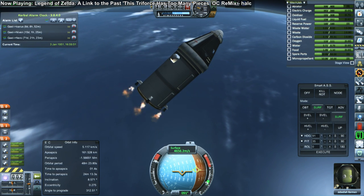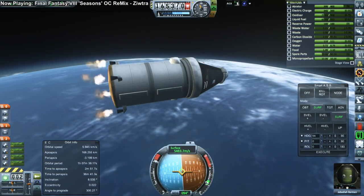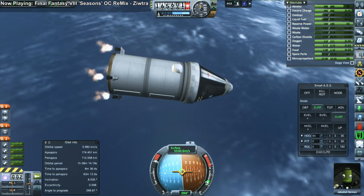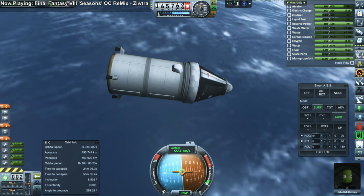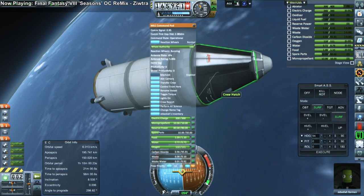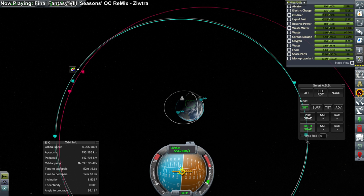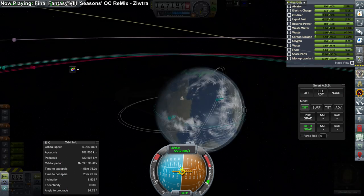We did have to pitch up a bit to make sure we had the time to do the burn — they are small engines burning a lot of fuel. There are parachutes on the service module because we will try to recover it; it has a controller and a heat shield too, so it'll come down separately while the pod comes down on its own. Right now we haven't upgraded the astronaut complex, so we couldn't do EVAs — we could only do a crew report and then bring Jeb back down.